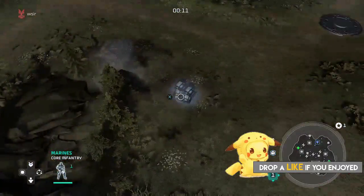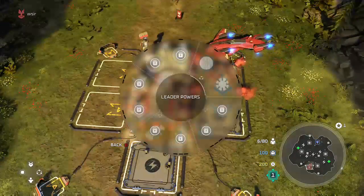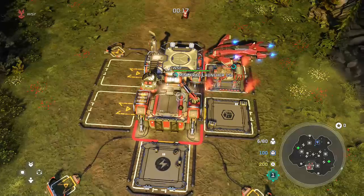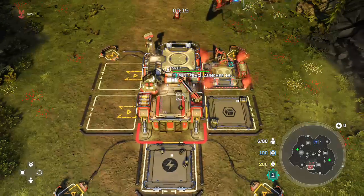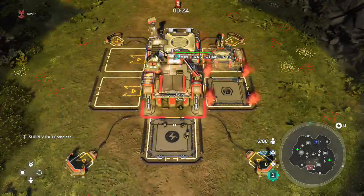You're going to want to start off with two supply pads and a generator. Take the leader skill Recon Training for the crazy increase of sight. Also make sure you take the mini frag upgrade for the Jackrabbits. After that, go ahead and upgrade one supply pad and build one more supply pad to have a good flow of supplies.